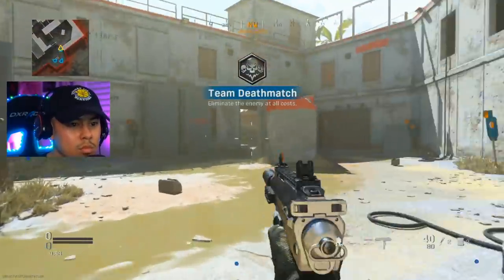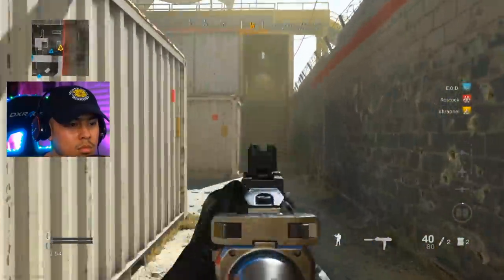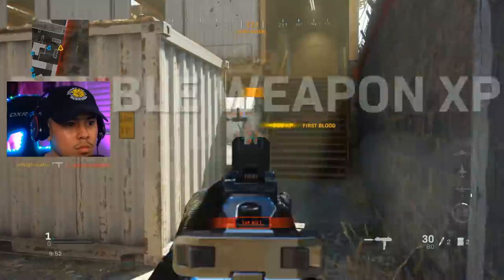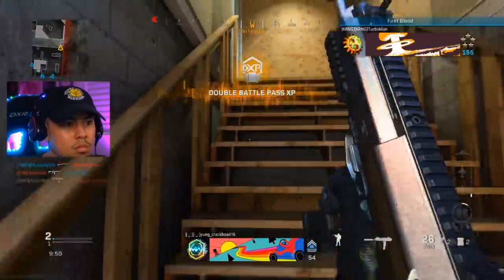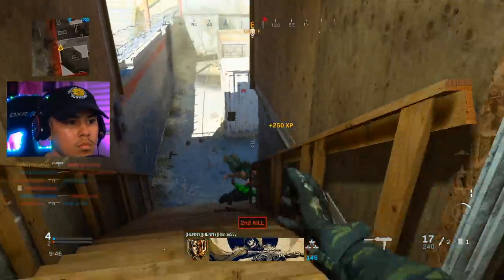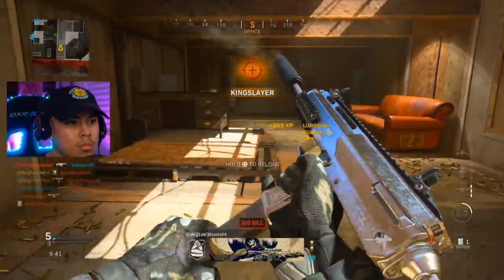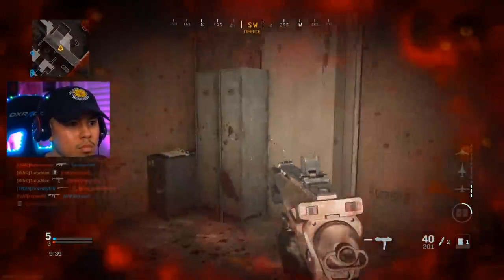This is going to be a really fast gameplay so hopefully you guys can keep up. Normally on Shoot House I like to sprint towards this area of the map and I'm going to pre-aim down this line of sight. I do see multiple enemies coming after me so I'm going to wait up the stairs, pre-aim, take him out, and throw my C4 just for extra measure in case there's another one.